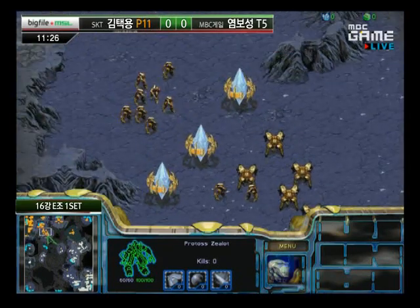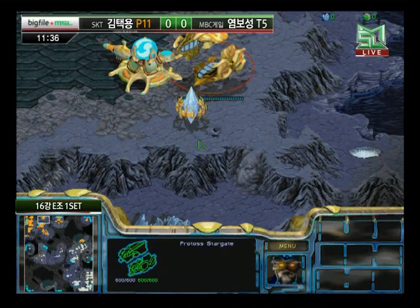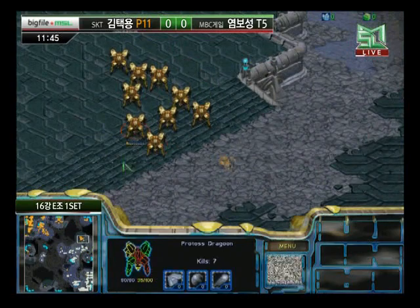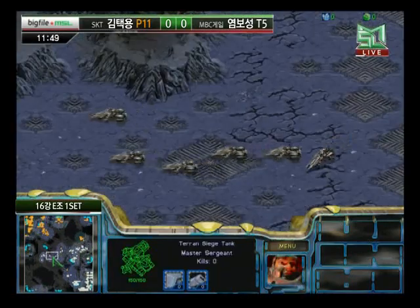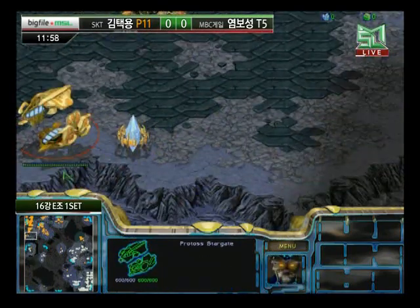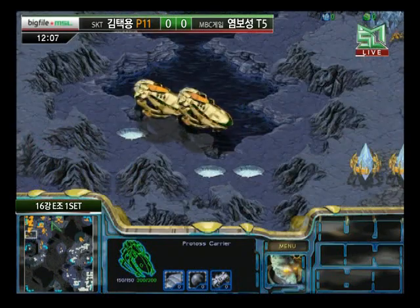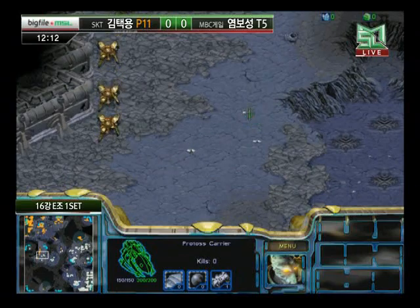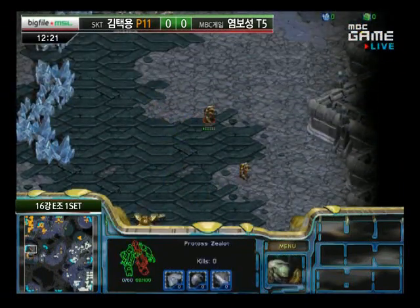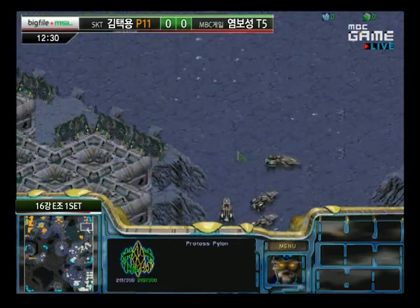Bisou can feel pretty free to make Carriers, and he's spread his Stargates out in three different locations, which is very interesting. Oftentimes players will put their Stargates all in the same spot so it's harder to spot them — you can't just do a random Comsat in the main and find out Carriers are coming. But if C Comstats one location, he'll see Carriers coming but won't know how many. There are actually three Stargates producing, plus a fourth base going up in the top-right corner. Both players are going heavy macro — there will be tons of forces thrown at each other.